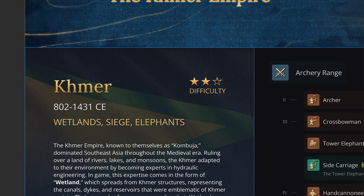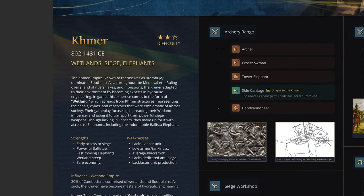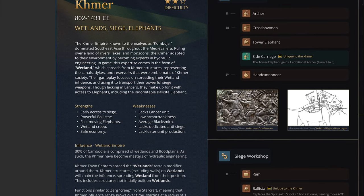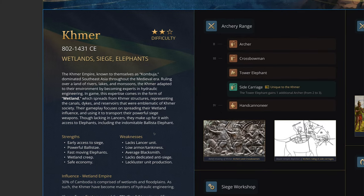The Khmer are known for a lot of things in history, and as I'm imagining them in the game, they will be known for three main things: wetlands, siege, and elephants. I'm placing this as a two-star difficulty civ. Wetlands is a very distinct aspect of Khmer geography — nestled right in the heart of the Southeast Asian jungles, about 30% of the land is comprised of wetlands and floodplains, so the people living there had to adapt and come up with unique ways to survive in that terrain.